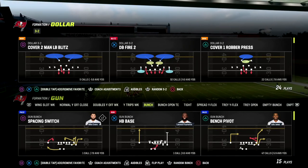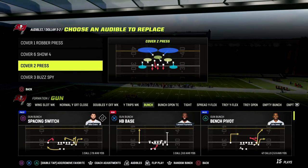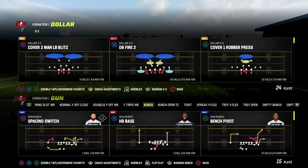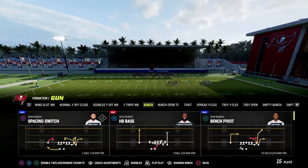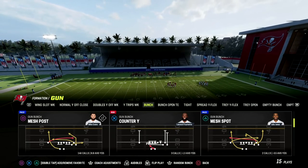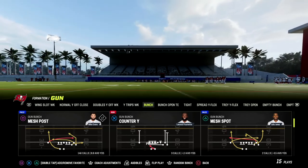In today's video I'm going to show you one of the best ways to beat man coverage in Madden 23 out of the bunch formation. You don't have to call your bunch the short side but it is helpful, because what you can do is simply put short and elite on everybody, and if you always run your bunch the short side, technically they would always be inside.